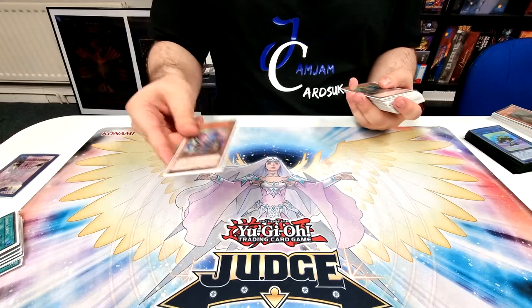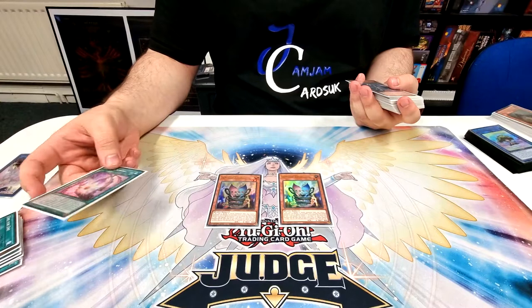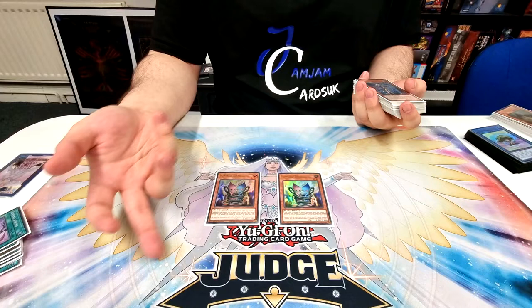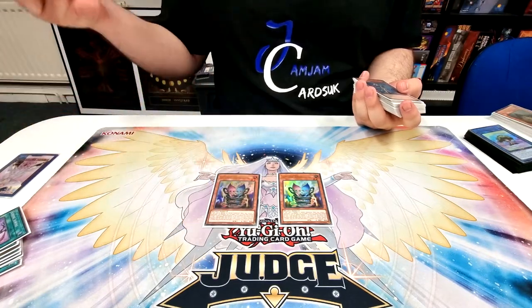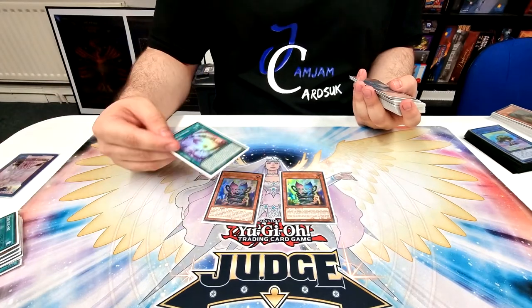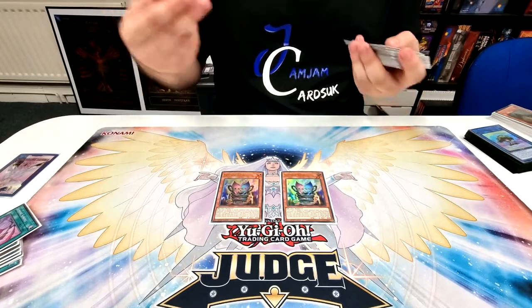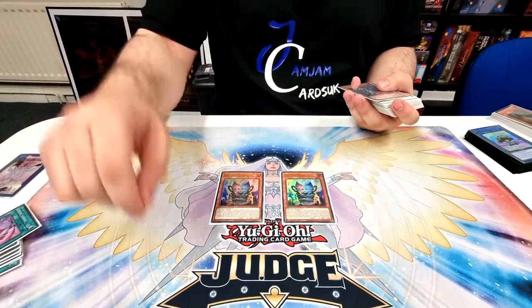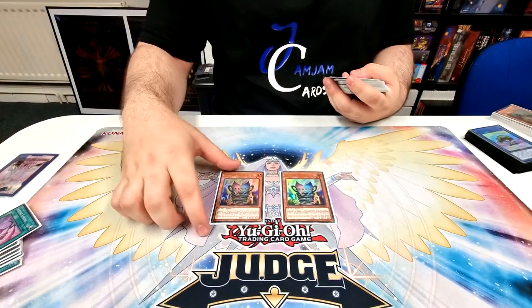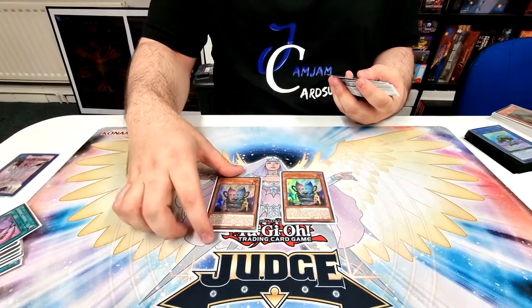We have the two Sunseed Twins — this is what we usually summon off the Sowing. When this is special summoned while you control the Sun Avalon link, it can special back a Genius Loki from grave. Since you take a thousand from the Sowing, you can also chain block this with Driass, because when you take effect or battle damage you can trigger Driass to special a Sunvine link monster from the extra deck. You gain that damage back, so you get four bodies straight away just from that one card.